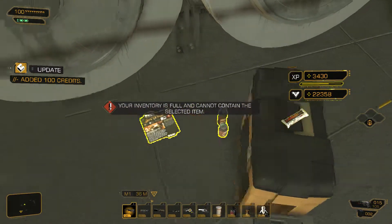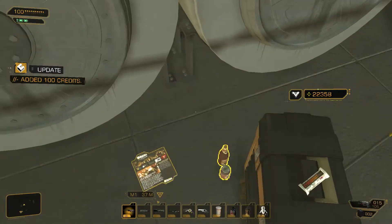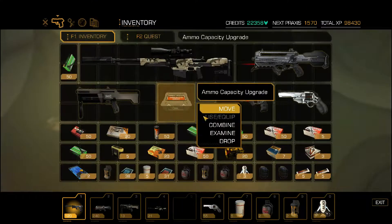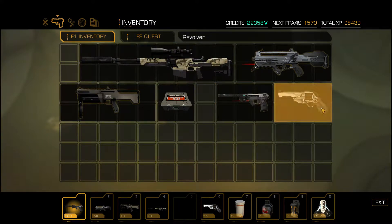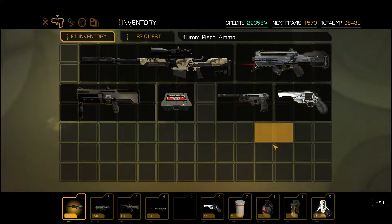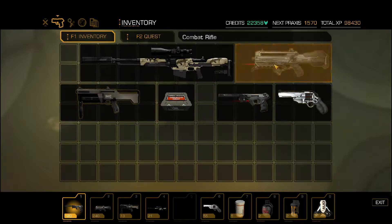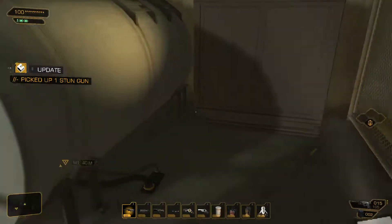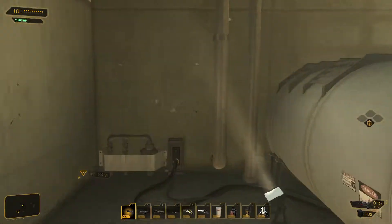Ammo capacity upgrade — some stuff I don't need, and a newspaper. I'll take this ammo capacity upgrade and drop this. There's an achievement for fully upgrading a weapon. How do I know when it's fully upgraded? Like, how do I know how many more upgrades I can put into it before it's fully upgraded? I'm assuming it's just a certain number of total upgrades per weapon. I'll just put it into my combat rifle. It seems like I put everything into either the combat rifle or my pistol.